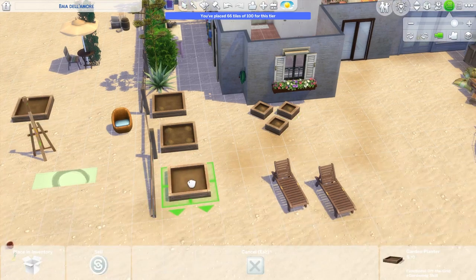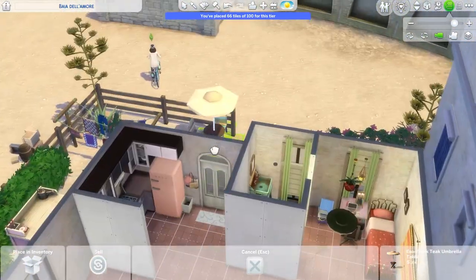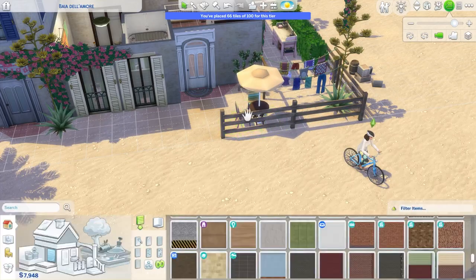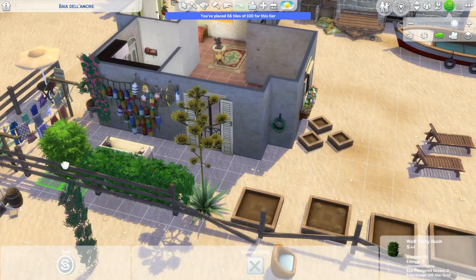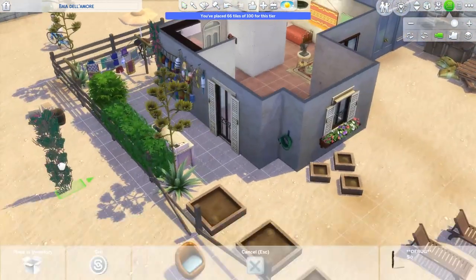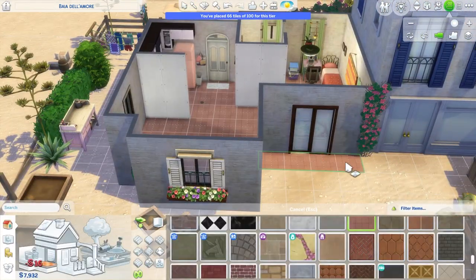I go ahead and do that a little bit later. I use the sun-faded paint color from the My Wedding Stories pack on the interior walls. Just kind of rejigging a few things outside — it doesn't get too much of a rejig. Hopefully now we can actually try for a baby in the shower because we couldn't before. I had it set up pretty much exactly the same size as it is now, so I don't know — it could definitely still be an issue.